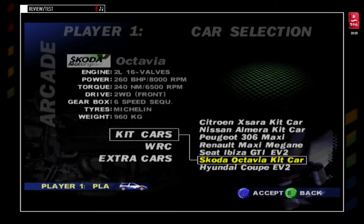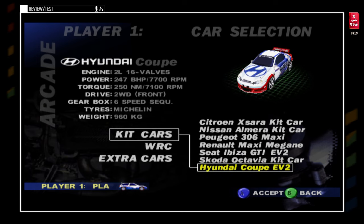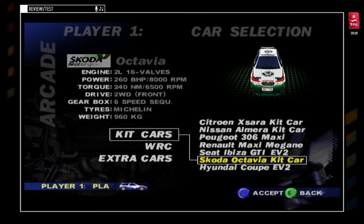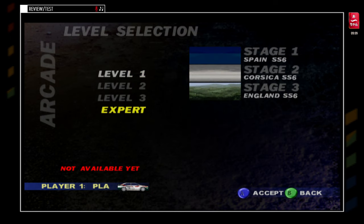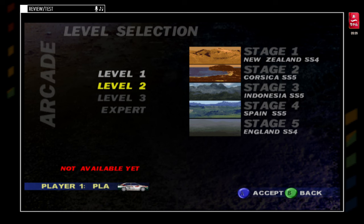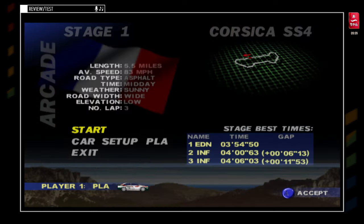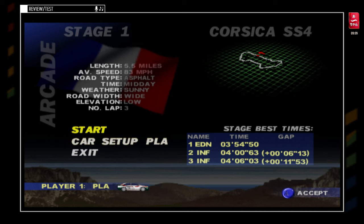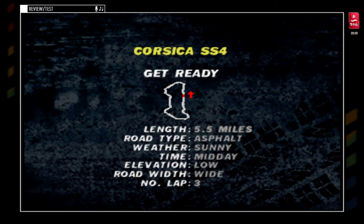This time, I'm going to take the Škoda Octavia. We have three levels: level 2, level 3, and Expert. We're going to take the first mode. So we have Corsica, Spain, Indonesia, and Safari. And you'll see, it's a very challenging game. Level setup — we're going to go like that. And we're off!